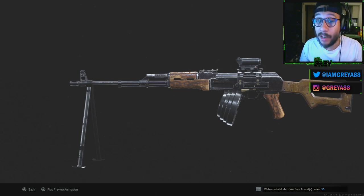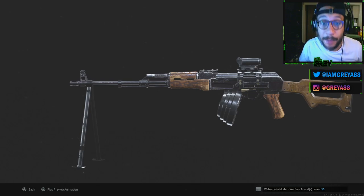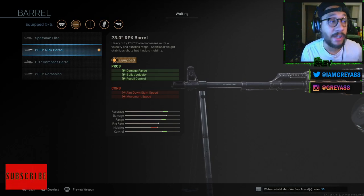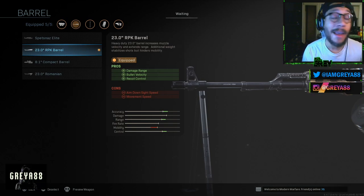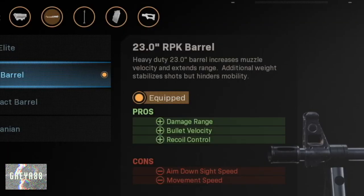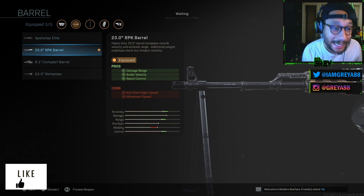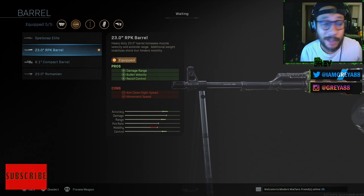Luckily a lot of the attachments we're using can be unlocked fairly early when leveling up the AK-47, so that's pretty cool. Starting things off in the gunsmith — for the barrel, you're going to want to use the 23-inch RPK barrel. It literally has 'RPK' in its name. You get an increase in damage range, bullet velocity, and recoil control, with a decrease in ADS and movement speed — obviously, since we're building an LMG here.